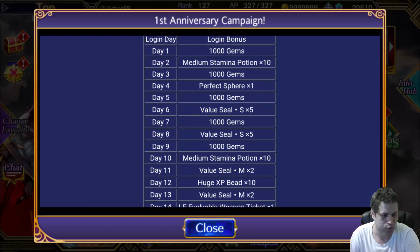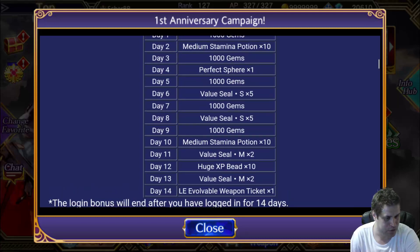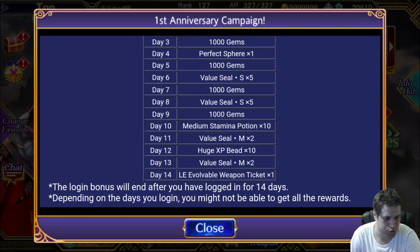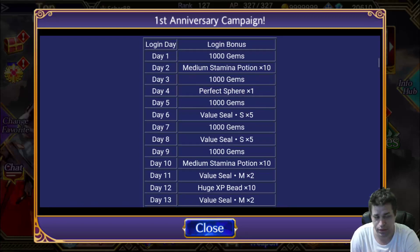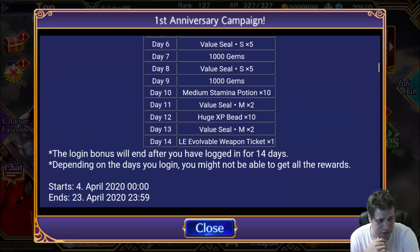We have Valous Seals, which is good because it's very boring to farm Hero Valley for most characters. And then we have some other things like Stamina Potions and Experience Speed. I do like the Valous Seals for some people — it will help them reach their 2nd or maybe even 1st Seal Stone.